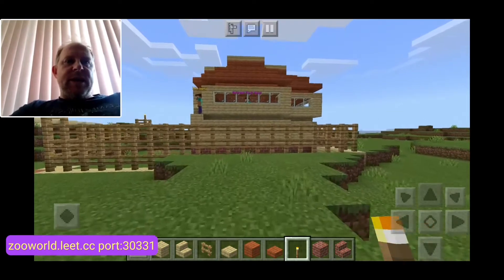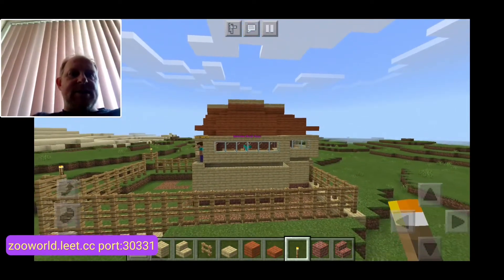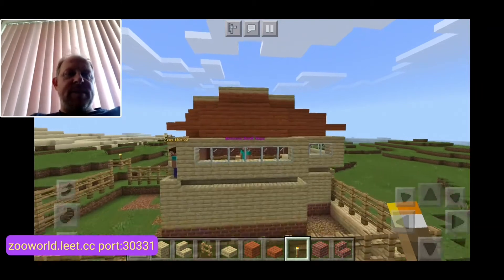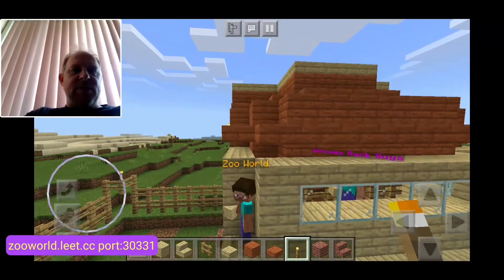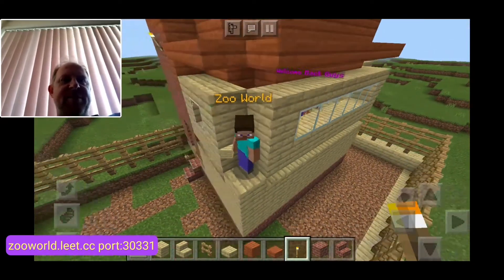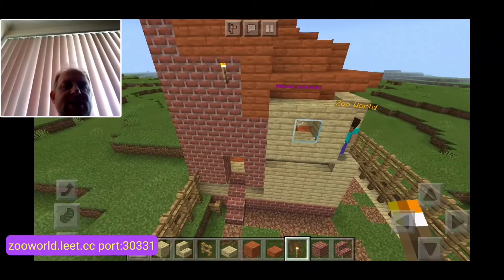Oh hang on, there's someone there — who's that? Let me fly up and have a look. It's Steve! Welcome back guys, Zoo World — as you can see I put some slappers in, that's great. I still know how to do the slappers.